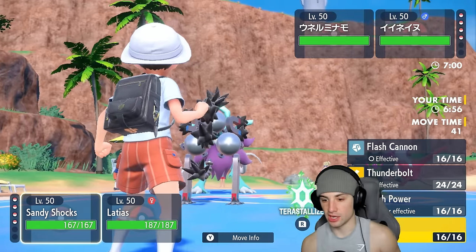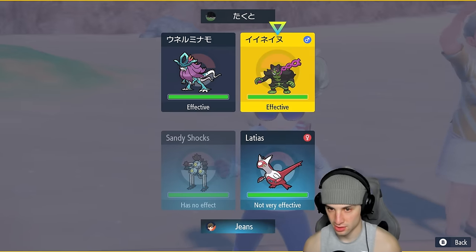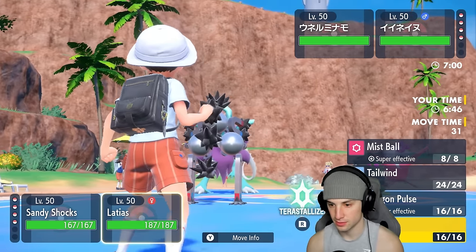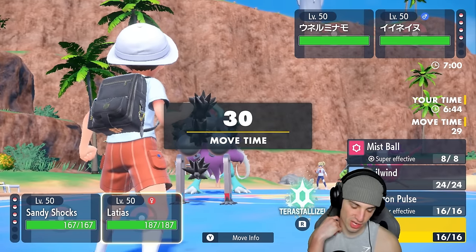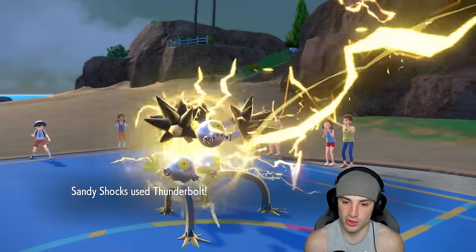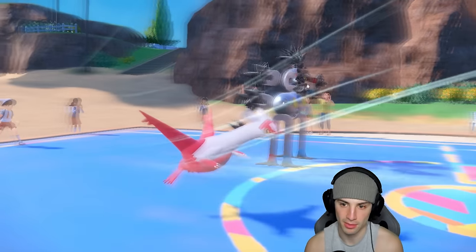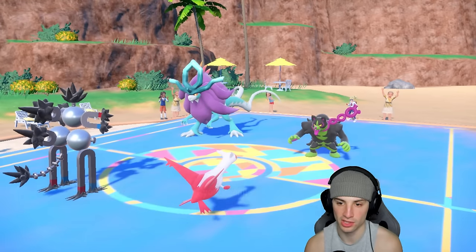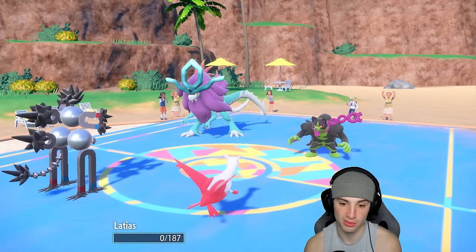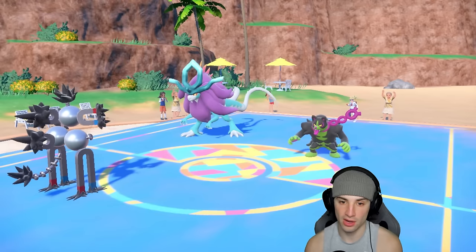I could go Grass Tera or just Protect and see what's happening. Walking Wake could outspeed, I could use Earth Power which is pretty good, but I could see them swapping Okidogi or Tera-ing. You know what — I'm just popping Tailwind. Let's just get straight after this Tailwind because they might swap Okidogi out anyway. He stays with Okidogi and we get off Tailwind no problem. Throat Chop from Okidogi takes out Latias, which I don't really mind at all.